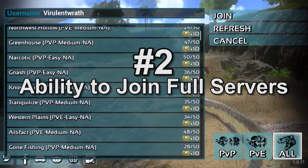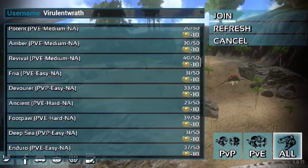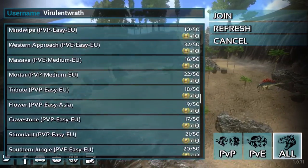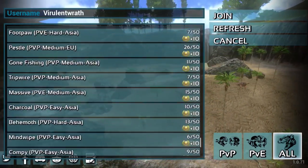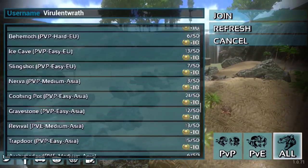Number 2: Ability to join full servers. Primal Pass holders have the ability to join full servers in ARC Mobile. There are 10 reserved additional slots just for Primal Pass members. That way, you can always join your friends on the server to play. With the launch of ARC Mobile under a week old, the servers are still very full, and utilizing the Primal Pass can help you get on the server fast.